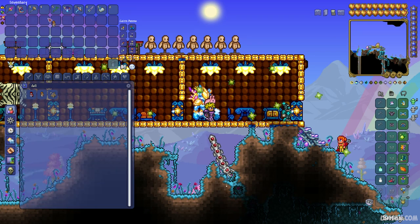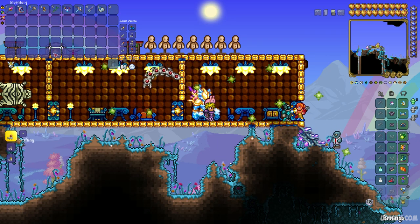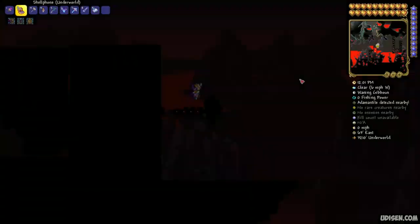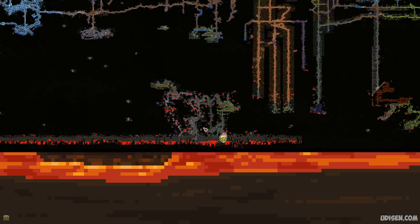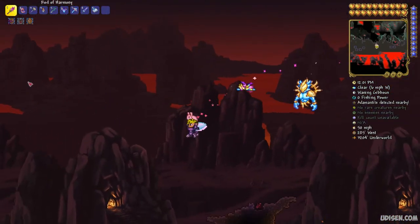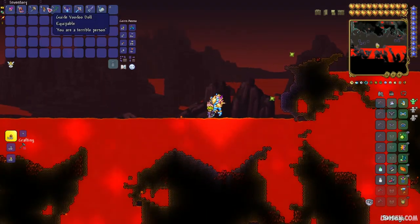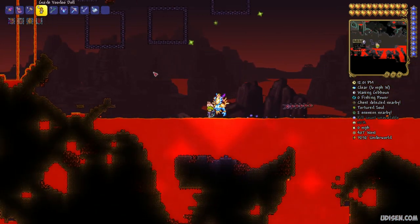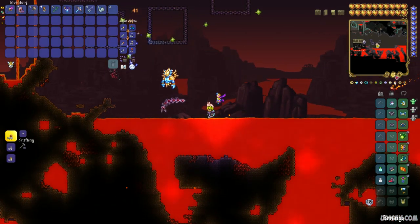If you don't want any type of seed world, no big deal. Go into the Underworld in any world, explore around, and kill different flying demons - especially flying ones. They rarely drop this item, the Guide Voodoo Doll. But remember, it is a long process without the seed.